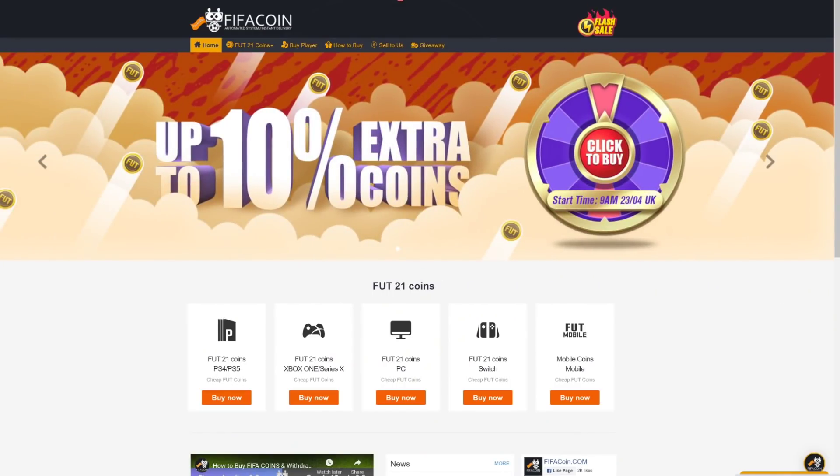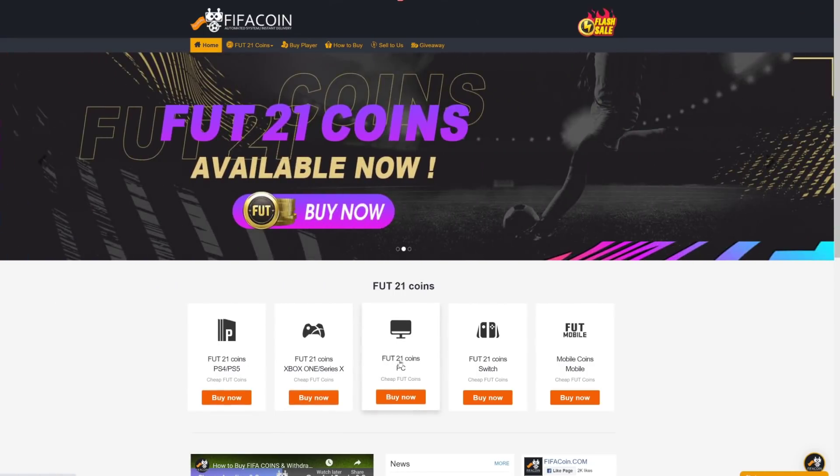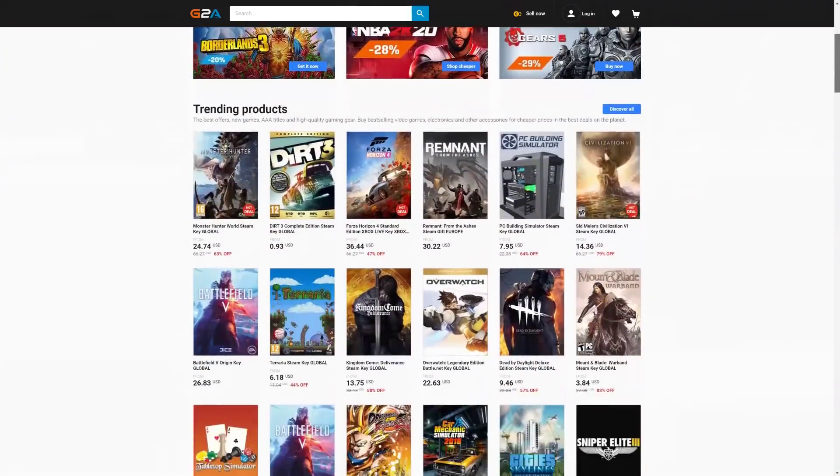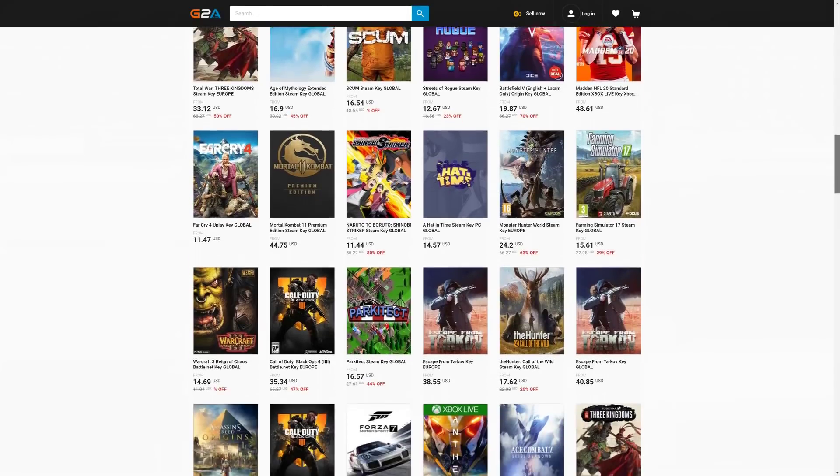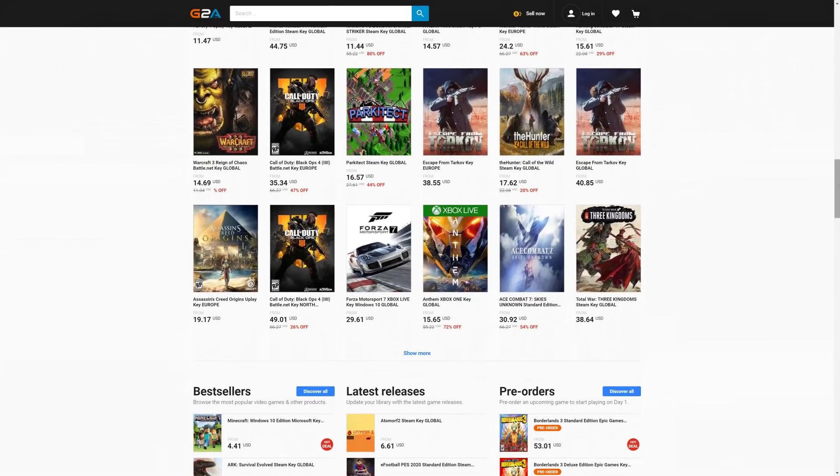Get your cheap and safe coins within 10 minutes from the cheapest place on the market. Follow the link in the description and use the code Krassi for a huge discount. And if you want to buy cheap game codes and prepaid Xbox and PlayStation cards, G2A is the place for you. Check the link down below.